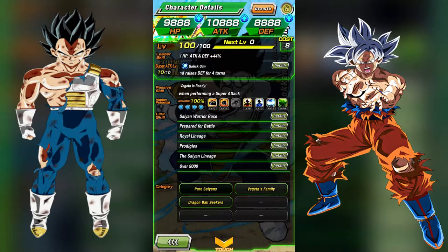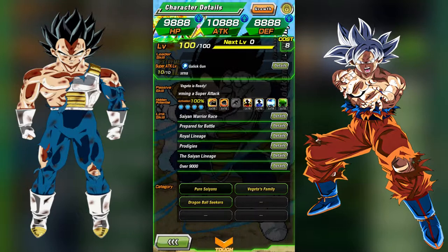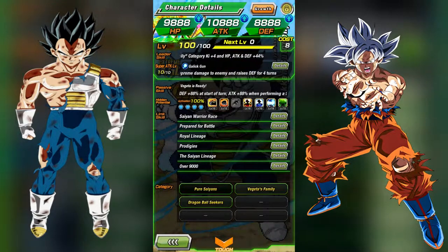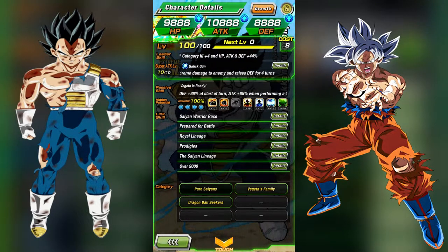These units are actually quite good because if they're on the right team, they will almost always get a super attack off. That's not a very uncommon thing in Dokkan these days, but they give 88% to attack and defense whenever you are getting the super attack off for both of these units. So they can actually tank quite well and they can hit pretty well for an un-Dokkaned free-to-play unit.